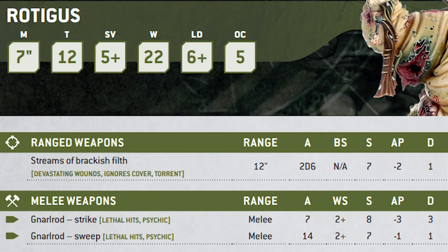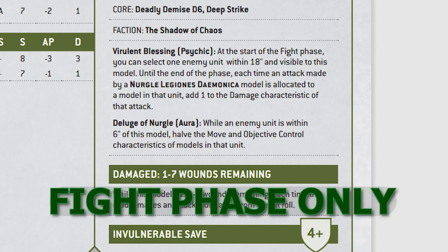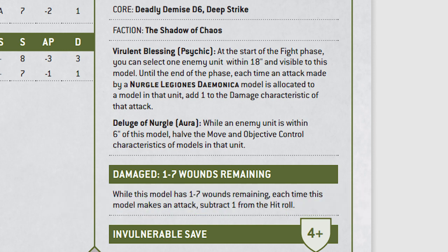My second favorite unit is Rotigus, the Great Unclean One. Rotigus has a very good profile and comes with two more wounds than a typical Great Unclean One. His stream of brackish filth is a decent shooting attack and his gnarlrod is quite powerful in combat. His Psychic Ability, Virulent Blessing, allows him to choose a unit within 18 inches, and all friendly Nurgle units that attack that unit get plus one damage. This works with the Plaguebearers at Objective Control 3 — all those guys with sustained hits, lethal hits, and damage 2 is phenomenal. This also works on himself, so that gnarlrod is going to hit extra hard especially when you're doing those sweep attacks, of which he has 14. It's just incredible.